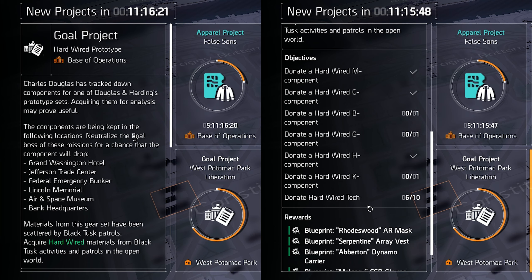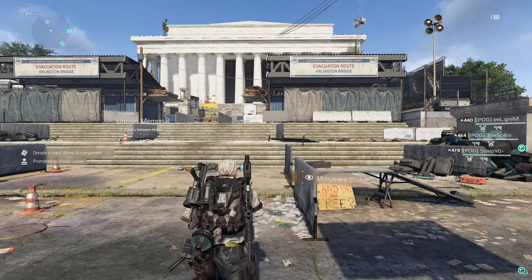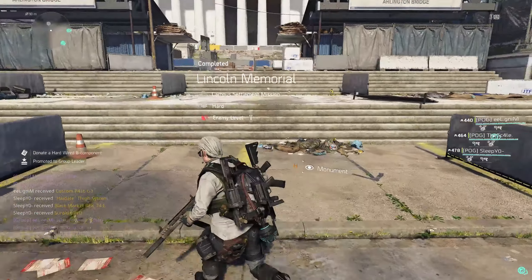To collect all these parts, you'll need to grind specific missions. Each part can drop from a different boss in a different mission. Luckily, which missions you'll need to do is actually told in the description of this assignment. So you've got to do the Grand Washington Hotel for the M component, Jefferson Trade Center for the C component, Federal Emergency Bunker for the B component, and so on.